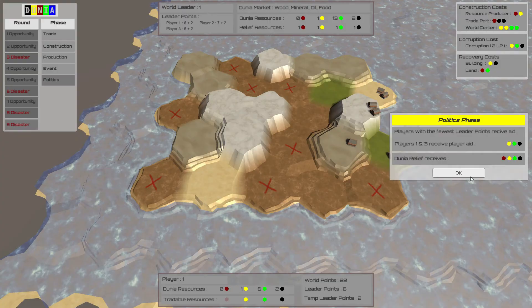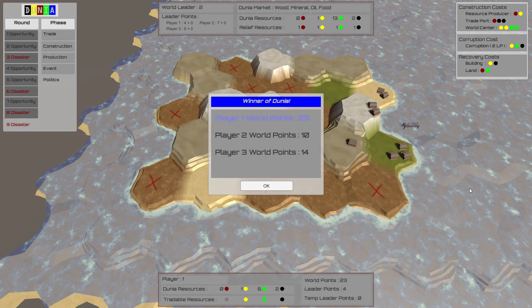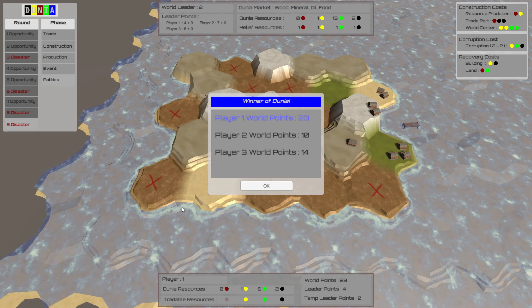Now jumping to the end of the game — it shows that player one won the game with the most world points. It shows each other player's points, and when you click OK, it takes you back to the main menu where you can quit or start another game. Thanks for watching this video of my final project.